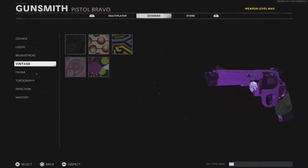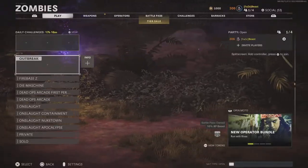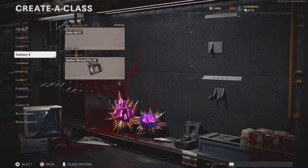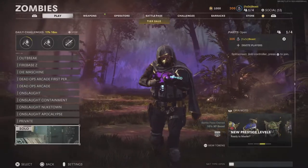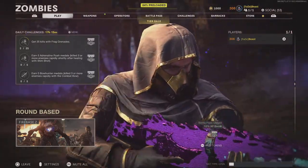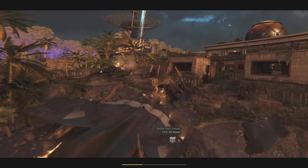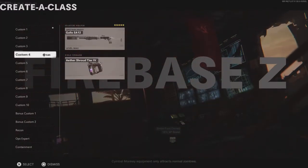I'm going to be using the Magnum so you guys know it's the hardest pistol to get. My Magnum was my first diamond, so I'm going to show you guys the best strategy to get diamond camo on your pistols. As you already saw from the intro, I did that transition — that actually took me a while.